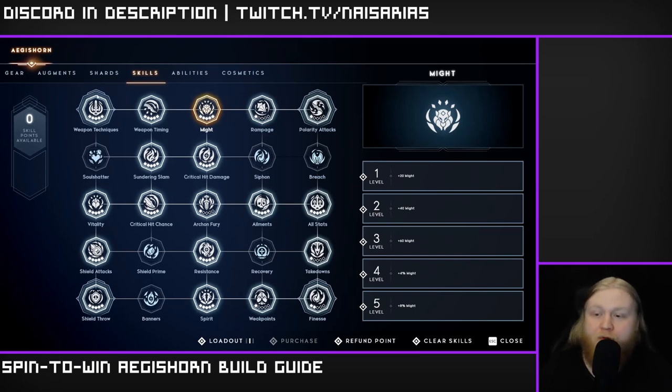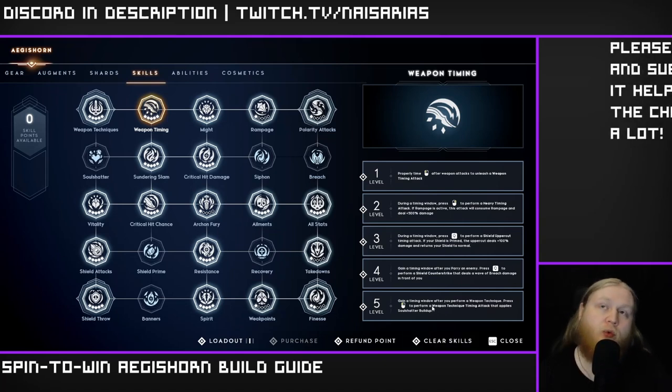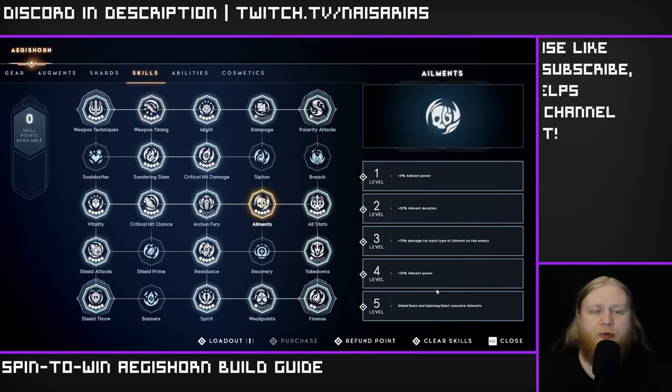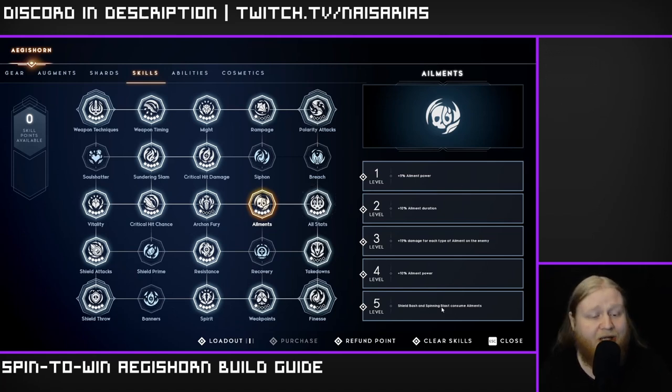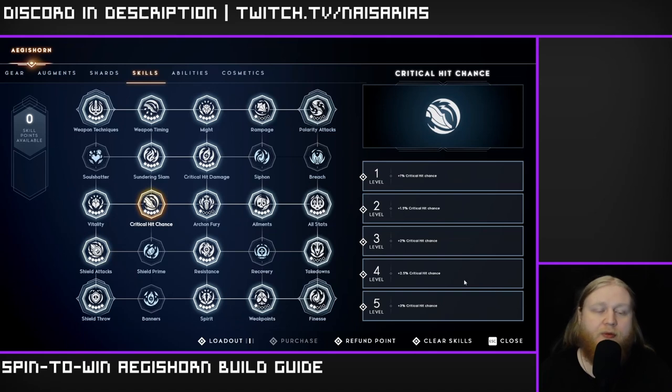For the skills, as always you have a ton of wiggle room, but the things you're going to want are obviously Weapon Techniques and Weapon Timings — these are very nice to have. You're going to want at least five points in Elements because we are mostly relying on Shield Bash to consume in this build, so I highly recommend putting five points there. You're also going to want at least three or five points in Shield Attacks — three if you're okay with just using Shield Bash, but Spinning Blast is also very nice. Shield Bash for consuming is more comfortable than Spinning. You definitely want the crit chance.